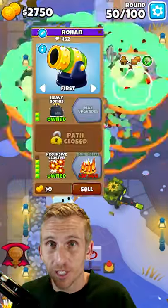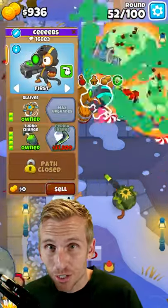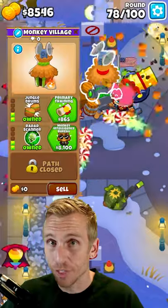Place a Bomb here, upgrading to a 2-0-4. Upgrade your Boomer to Turbo Charge and Permacharge. Upgrade the Village to an MIB.